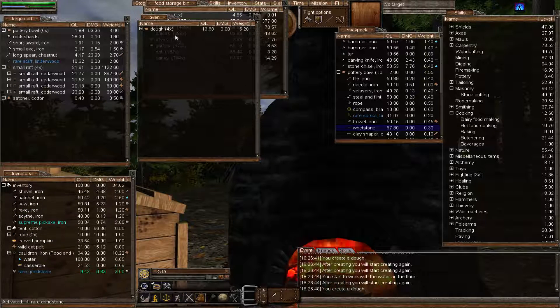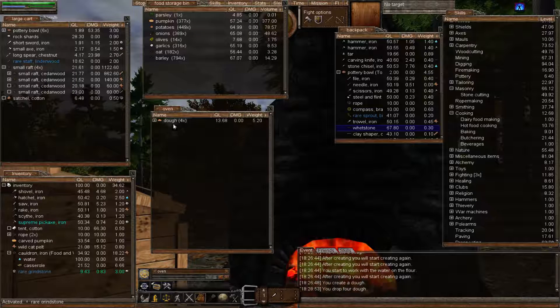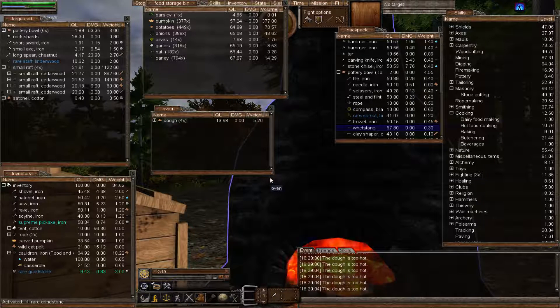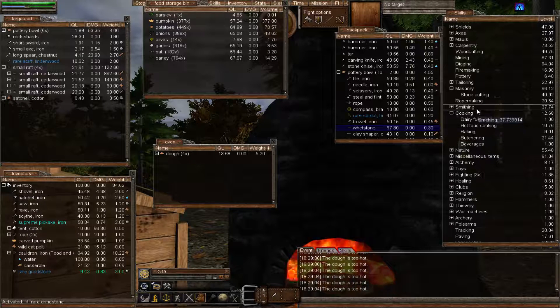Let's make the bread — stick the dough in the oven. I also wanted to show you that dough can be stored in the BSB, but since I've put it in the oven and it's heated up, I need to wait for it to cool down. Sorry, I should have shown that before I started cooking. We're now just waiting for this to turn into our bread — observe the skills we gain. We can put the grindstone away for now.